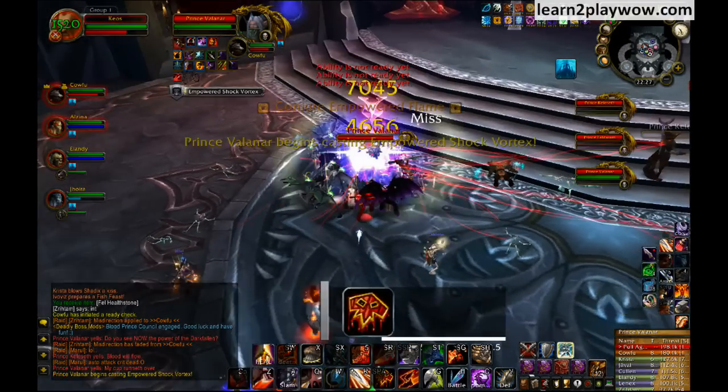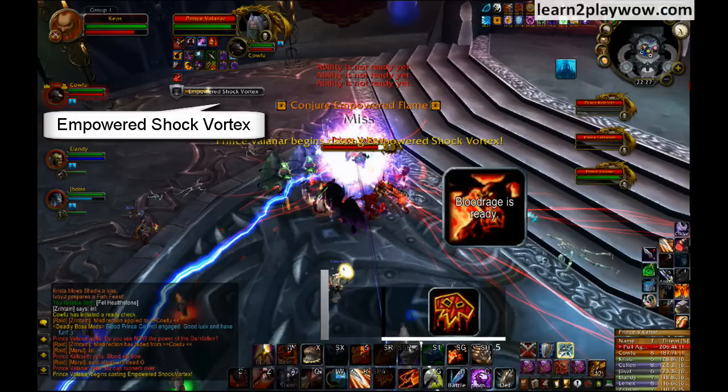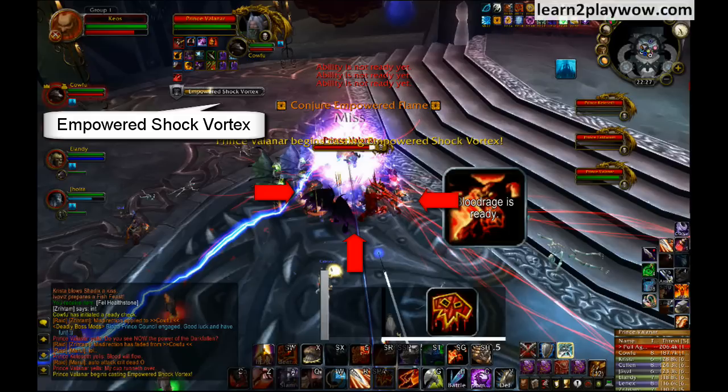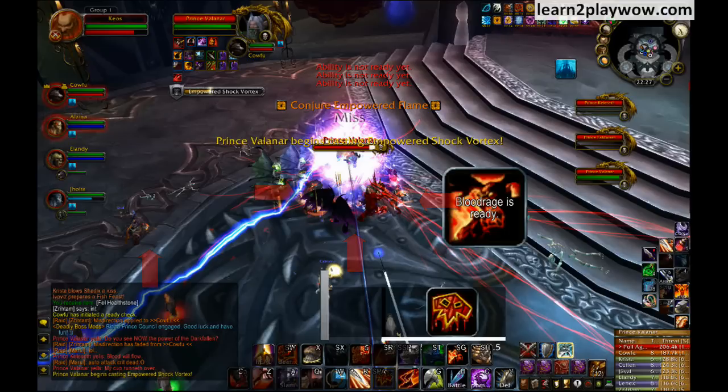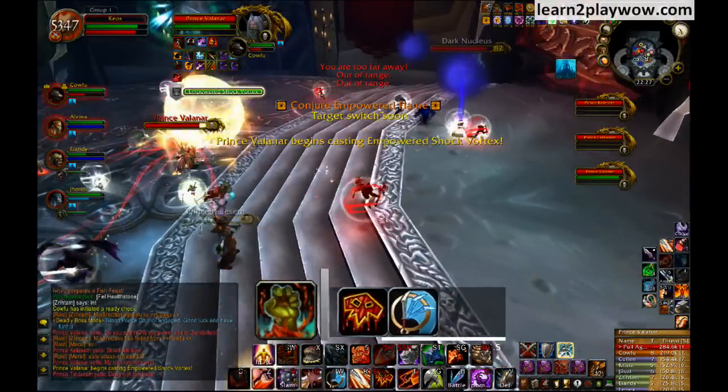You will always start with Prince Valanar, so I'm also going to start with him. He casts Empowered Shock Vortex. This ability basically puts a bomb on everyone within 30 yards of him. The melees are the ones that need to watch out for this the most. If they are going to stay bunched up, then they are going to blow each other up. So run away from him during the cast.